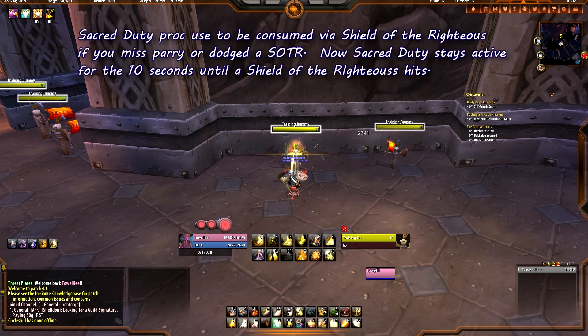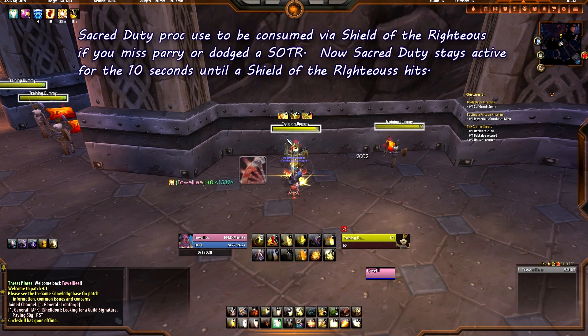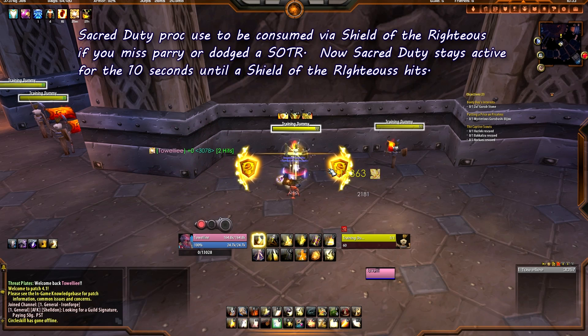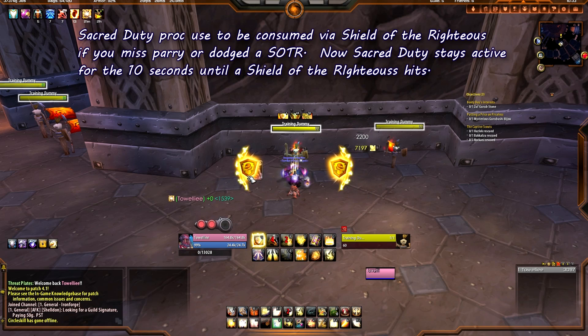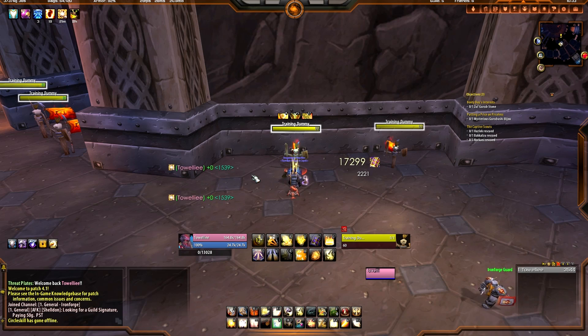Let me show you exactly what I mean. Let's get a Sacred Duty proc going. There we go — I'm going to hit Shield of the Righteous. It's probably going to hit. There we go, for 17k. Now we're going to wait until we get Sacred Duty again — there it is. And now I'm going to hit Shield of the Righteous — still hit. I'm going to wait until we miss, parry, or dodge so you'll see what I'm talking about.